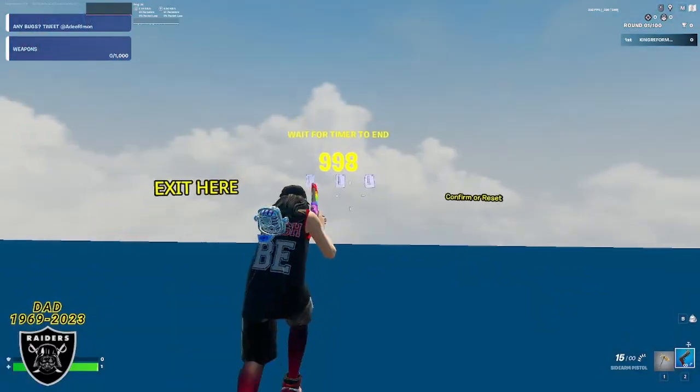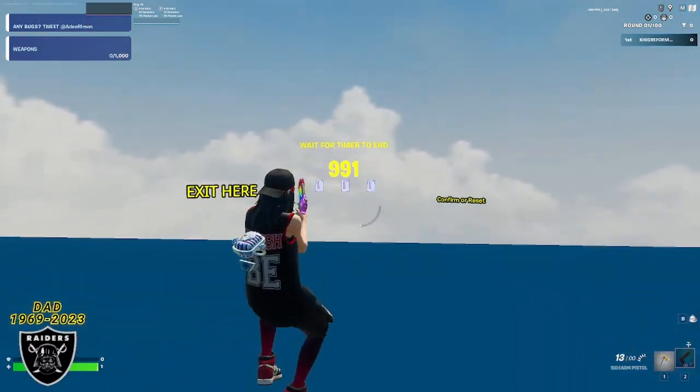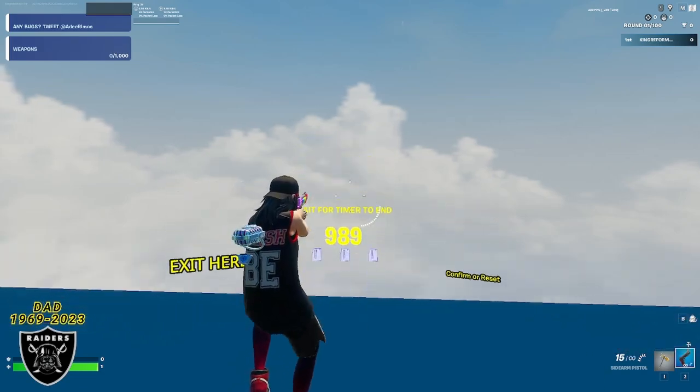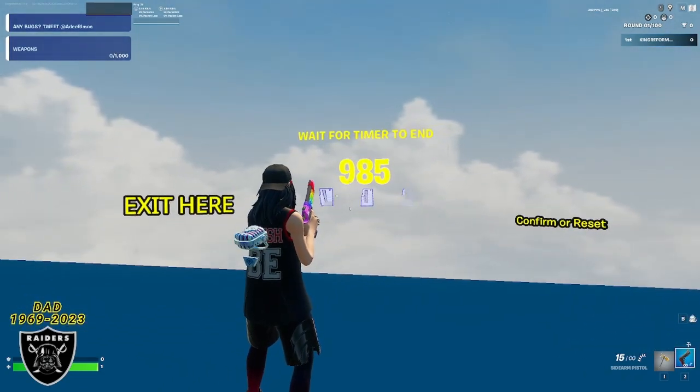Interact with this hidden button, and you are going to teleport to the secret timer room. Because Epic Games made it so that the longer you stand in creative AFK, the more XP you're going to get — we are going to take advantage of this XP boost, and we are going to wait for this timer, and we are going to start crushing those levels.